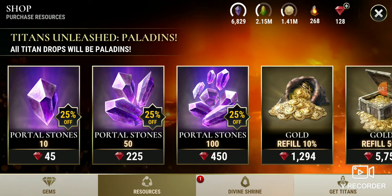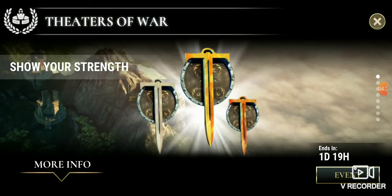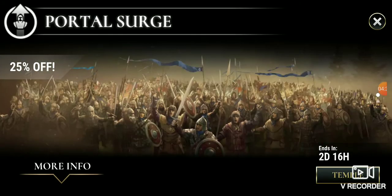I'm just going to say 30,000 gives me 6,800 Porter Stones. So I'll bring a little bit more, but we'll take it. Any more gems I earn, I will definitely keep spending until this event is over — it's two days and 16 hours left. Thanks for watching my Porter Surge video. Thank you.